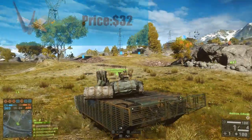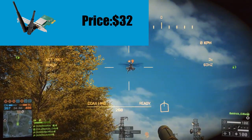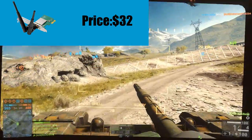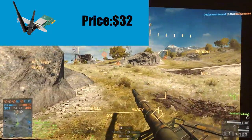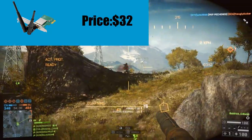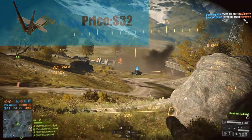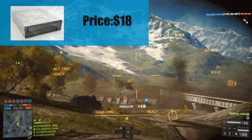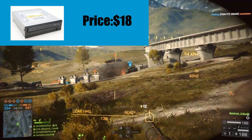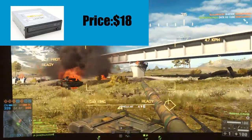The Wi-Fi card is the Edimax EW7722PND, a PCI Wi-Fi card that gives decent speeds and is perfect for gaming. It goes right into your motherboard. You don't want to skimp on your Wi-Fi card — I've had bad ones in the past. It costs $32 Australian dollars. We also have a DVD drive to install Windows, costing $18. You don't have to get it if you know how to install Windows via USB and can save yourself $18.